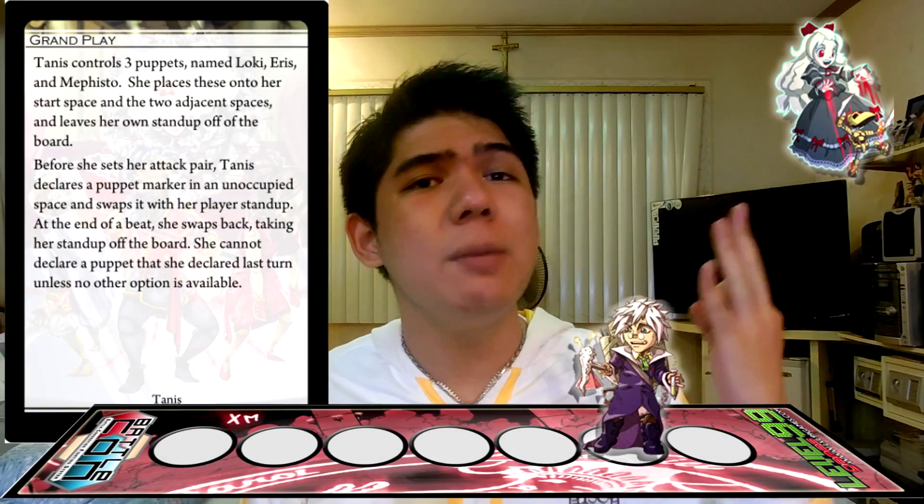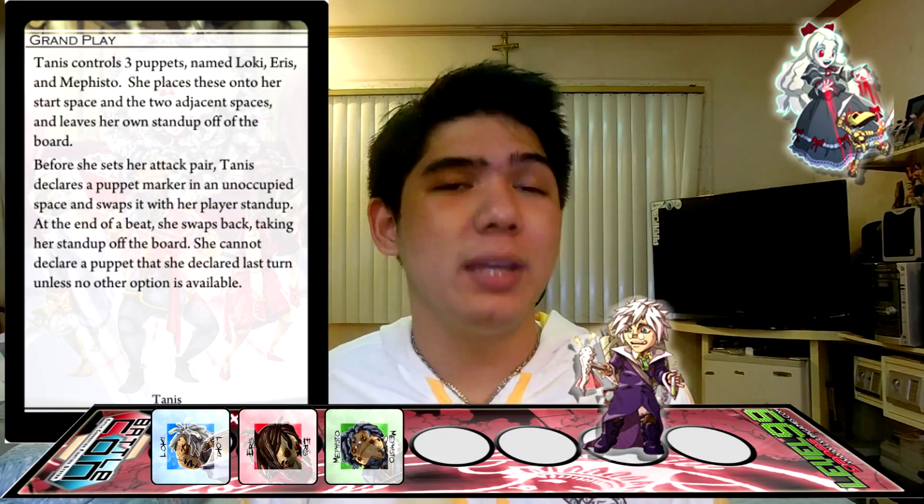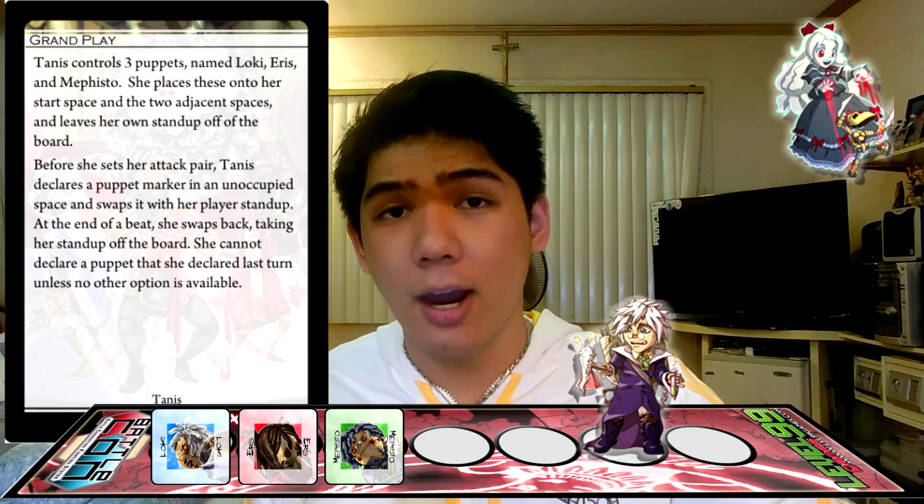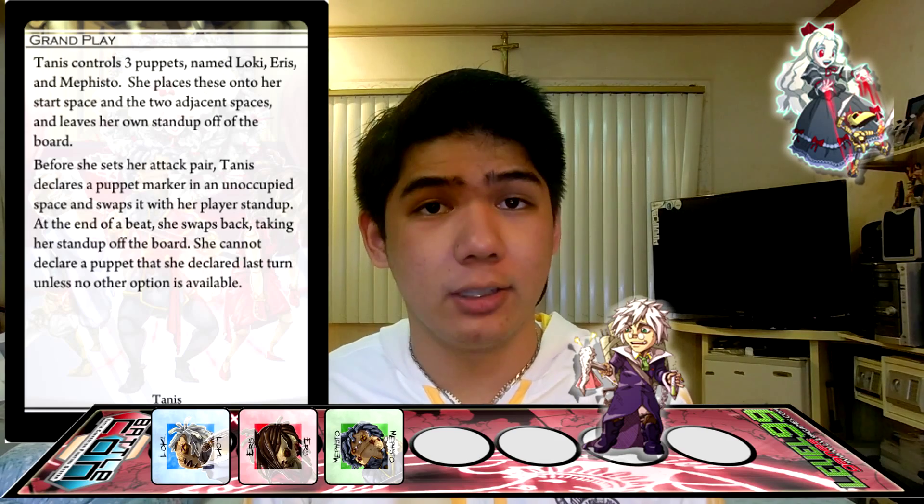Tannis' unique ability is Grand Play. Tannis has three puppet markers — Loki, Aerys, and Mephisto — and begins the game by putting them in the space where she starts and the spaces adjacent to her.